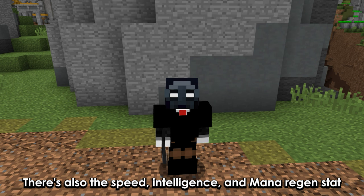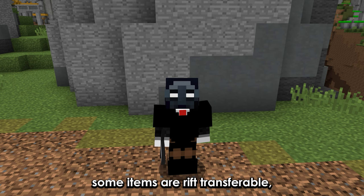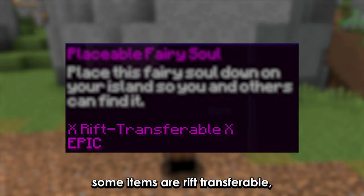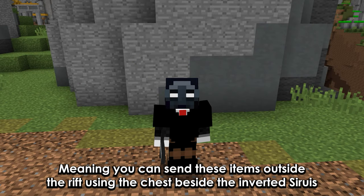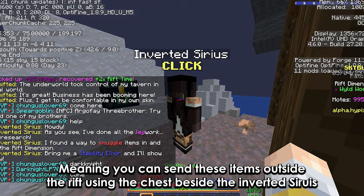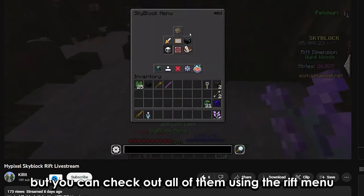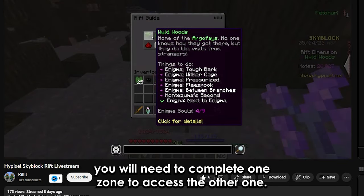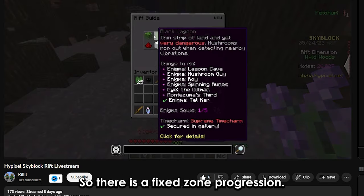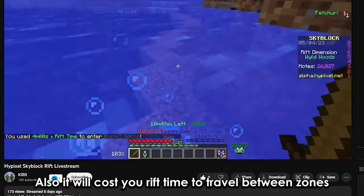There's also the speed, intelligence, and mana regen stats. You can also see that some items are rift transferable, meaning you can send these items outside the Rift using the chest beside the inverted series. You will need to complete one zone to access the next one, so there is a fixed zone progression, and it will cost you rift time to travel between zones.